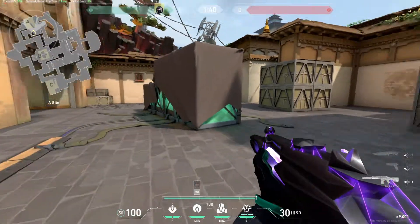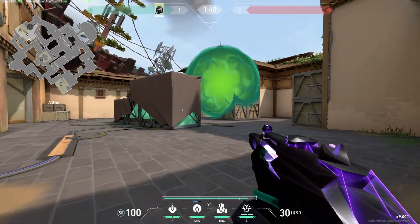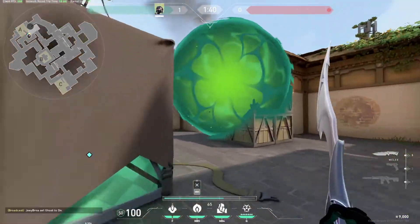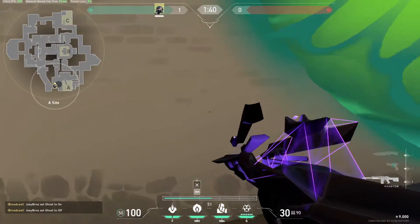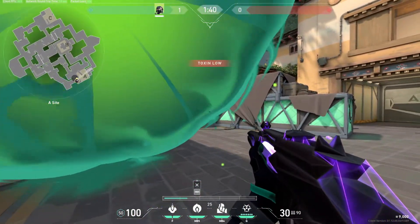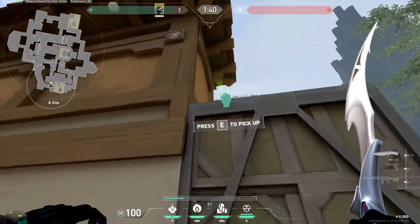The best position for this one-way is around here, so it's on this side of the box. It looks like this — if the enemies are coming you can see them. I will show you the POV of the enemies: they are going on the side and you can already see them, but they cannot see you until they are like here. So that's the first one.